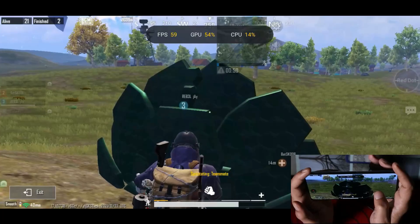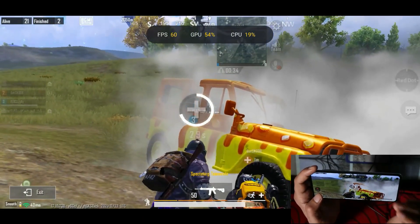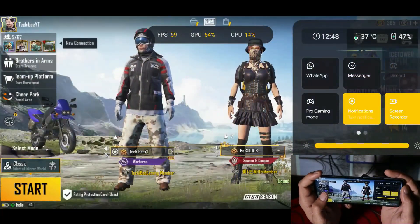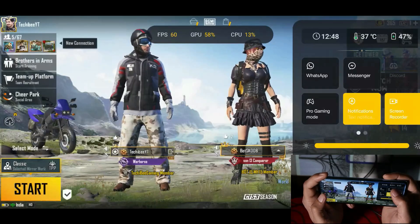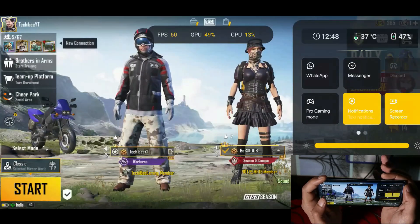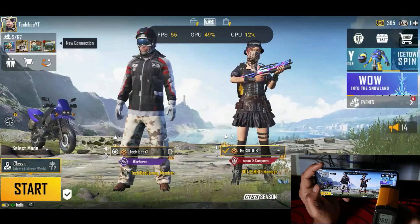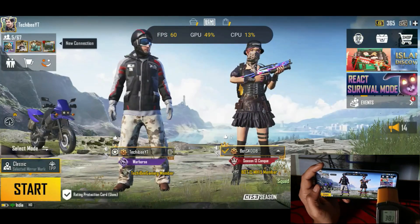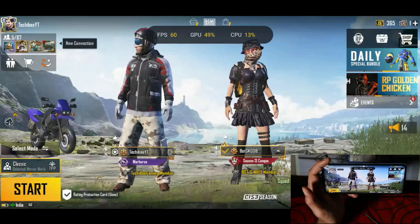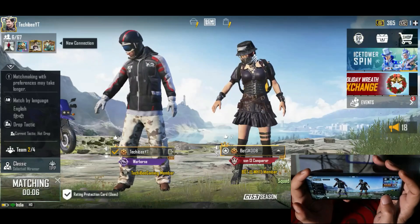We did almost around 15 minutes of gaming and there were no issues on this map. Without even enabling high performance mode, the performance is top-notch on OxygenOS 12 while gaming. CPU temperature has gone up to 37 degrees Celsius. Battery percentage is now 47% — we started at 66%, so almost around 20% battery drain. Not bad; no heavy battery drain. Device temperature: top side has reached up to 38 degrees Celsius and the bottom side is around 33 degrees Celsius.